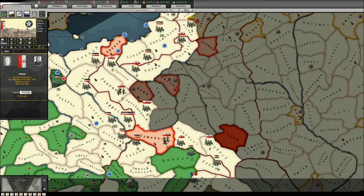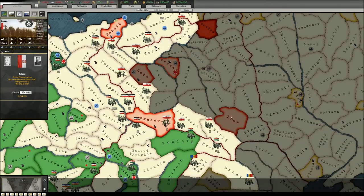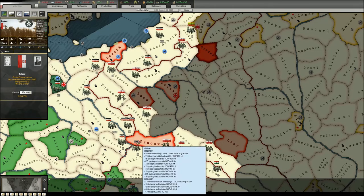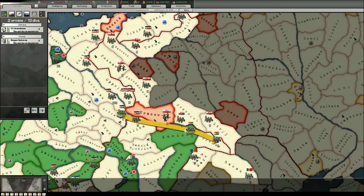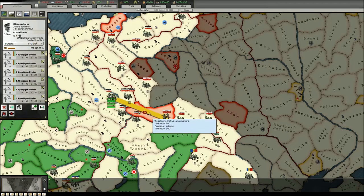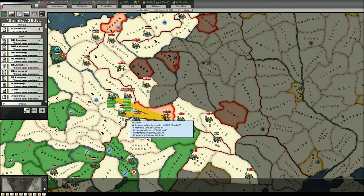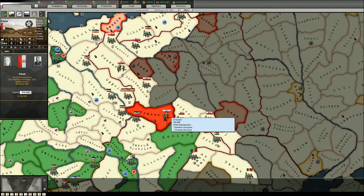I don't think the Soviet Union attacks Poland in this case. My plan is to push forward from the south — these units will support, I'll send forward this army, this army, and the mountaineers. The Hungarian army is a support attack. This ensures we have four provinces from which we are attacking or supporting, which is very important: the more angles of attack there are, the more efficient your attack will be.